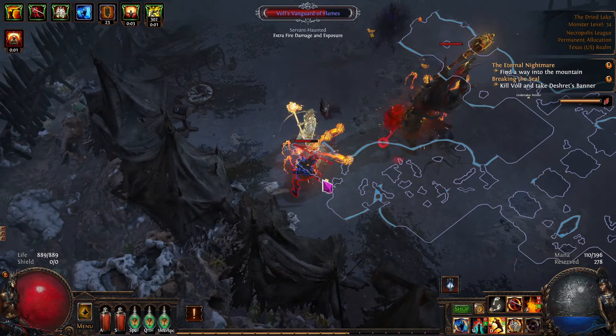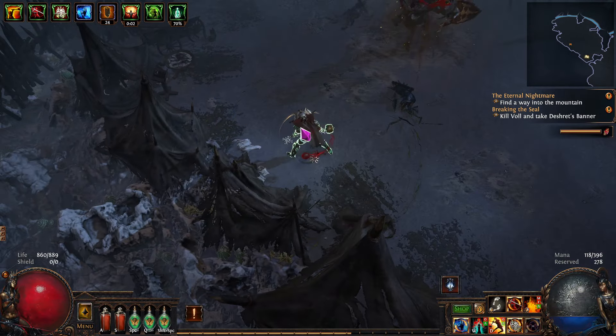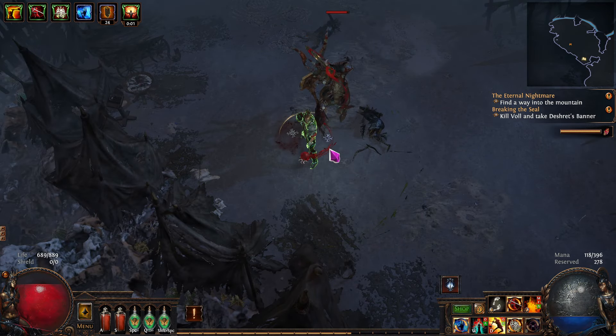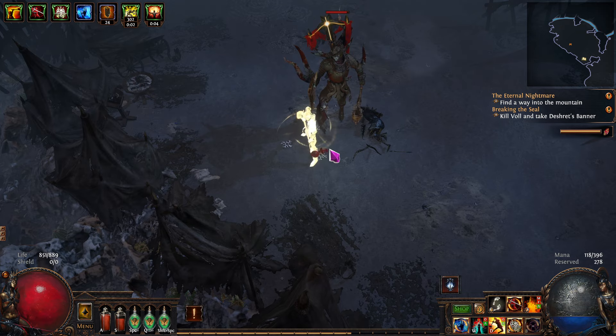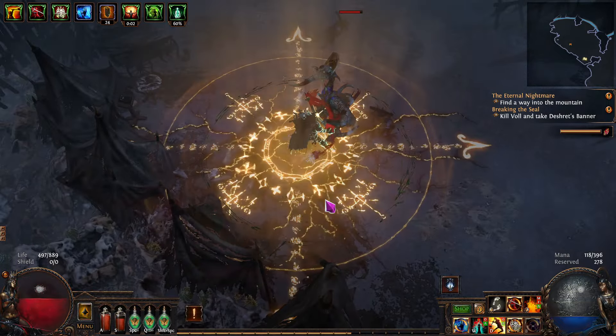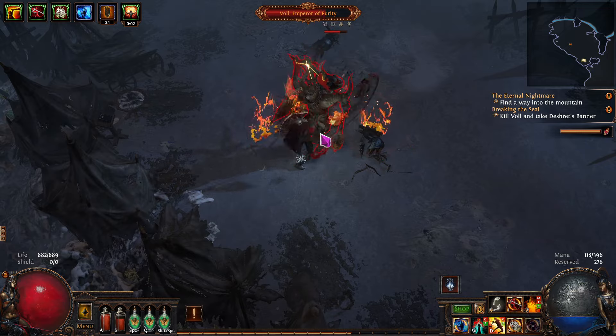Let's see how much damage we can take. We're just going to actually take the hits from him. We're going to stand here and see. Come on, buddy. I hope I don't die. I want to be full health if he hits me. Nice, we only took less than half.